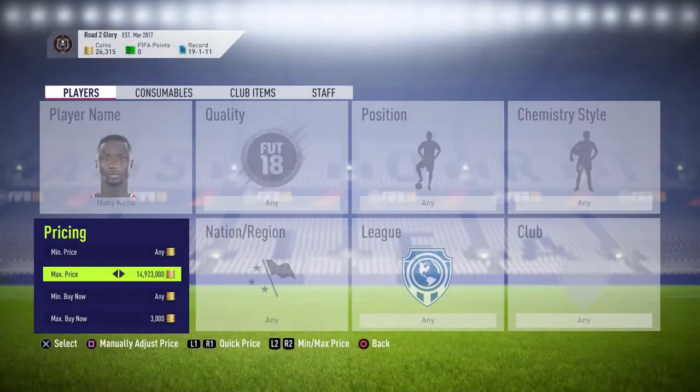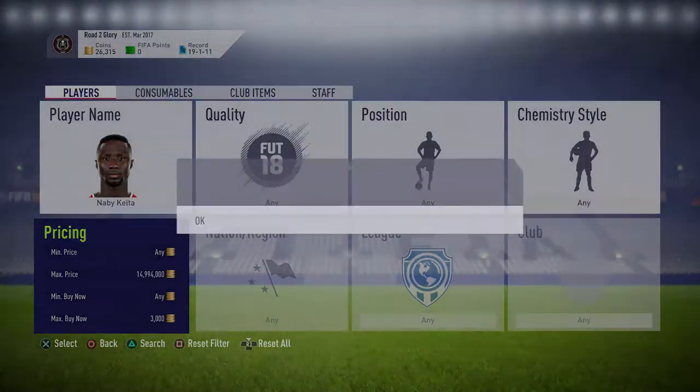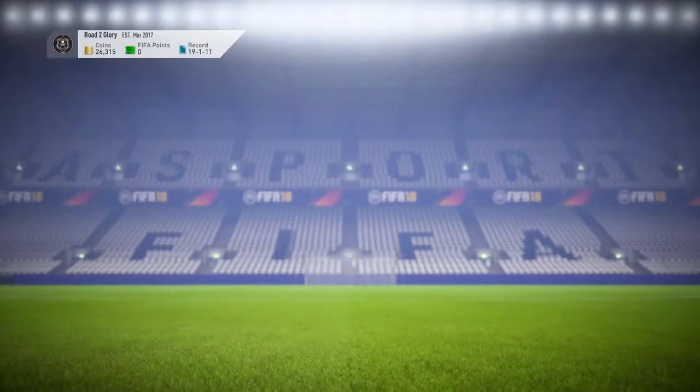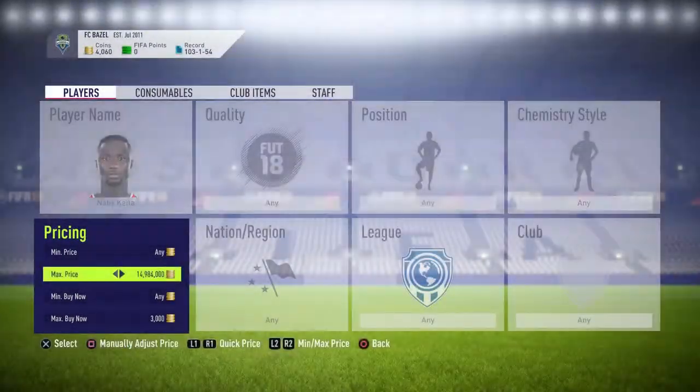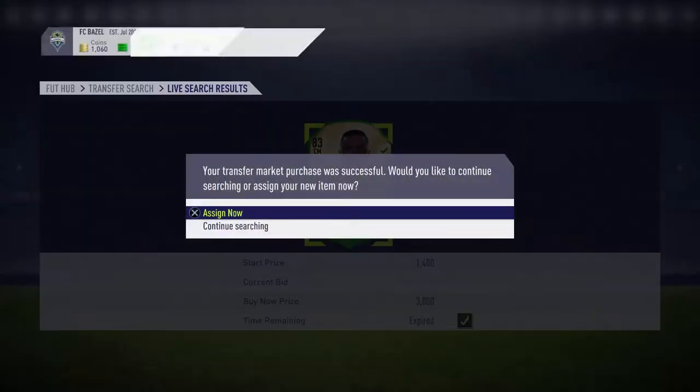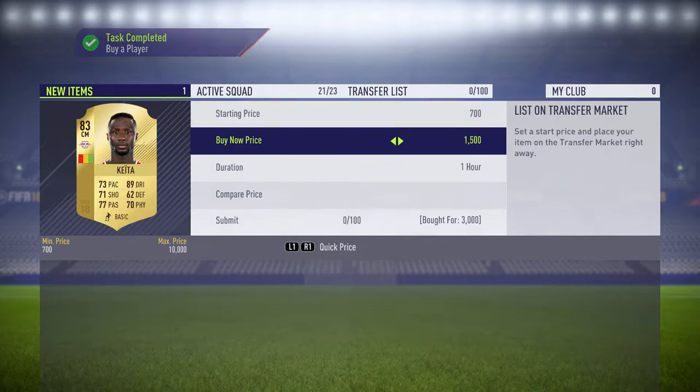It's a Navicator filter. What you want to do is search its name, set the max price to 15 million coins, the max buy now to 3,000 coins and just go down on the 15 million. As you can see there, I picked up one for 3,000 coins. He's selling for around 3.7k, 3.8k. So you can make like 700 to 800 coins per card if you pick them up for 3k.